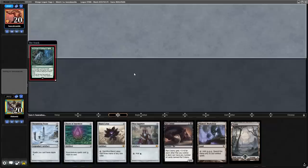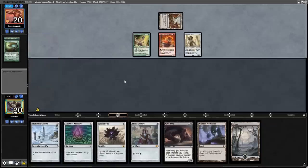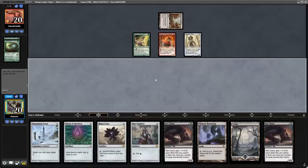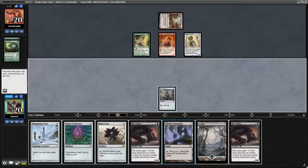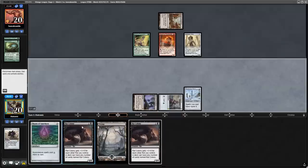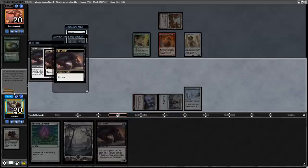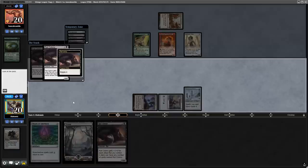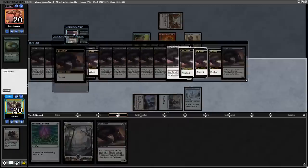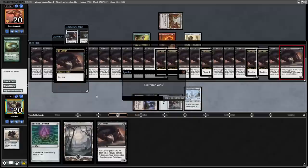The opponent starts off with a Once Upon a Time, uses Bazaar of Baghdad to put two Rootwalla into play and a Hollow One. That is not enough for what's about to happen to them. Now we draw a Rat Colony, which is actually one of the worst draws in the deck, because that's one less Rat Colony we can hit from the Thrumming Stone. Anyways, we get the Stone down, cast the Rat Colony, and we hit one Rat Colony in the top four — which is exactly what we need — but we need to chain more. We find two Rat Colonies in the next one, and as all these Rat Colonies have Ripple 4, we just go through our whole deck and put them all on the table. Most Vintage players just scoop to the Rat Colonies before we even get them on the table, so let's move on to the next game.